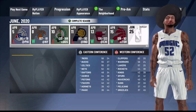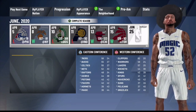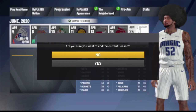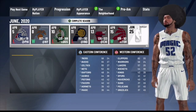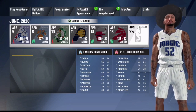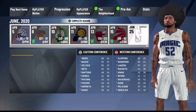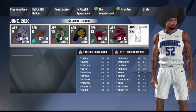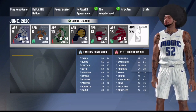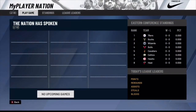First thing you want to do is sim all the way to the end of the season until you see the prompt 'Are you sure you want to end the season?' If you get put into the playoffs, just play through them. What I would do is play the first four games on Hall of Fame and play really badly, because the MyPlayer Nation glitch gives you double badge progress and really speeds up your grind.